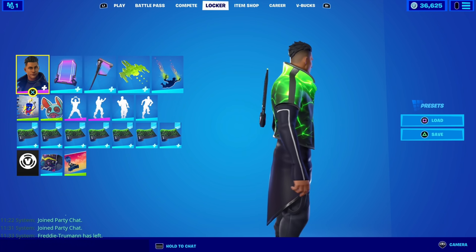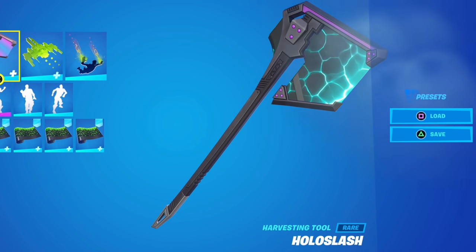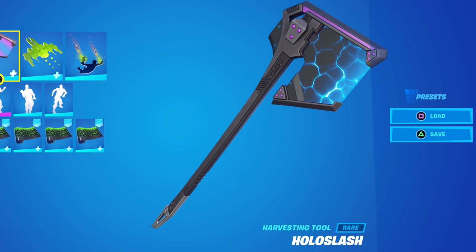Me and Freddie own the wrap skin so we're going to use the wrap on a skin and showcase it in-game with Show Your Style. We're going to showcase it with the skin, the harvesting tool — because you can put a wrap on the harvesting tool — and the back bling. So me and Freddie are going to show you how you unlock the free wrap in this video and showcase it in-game.